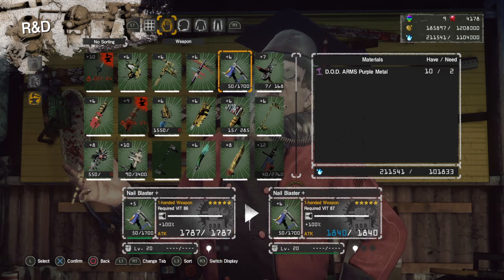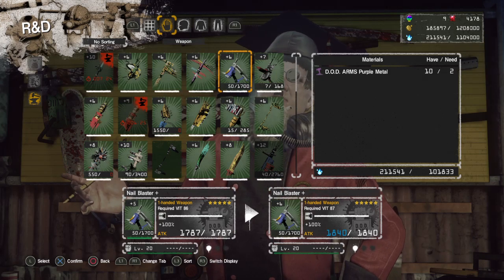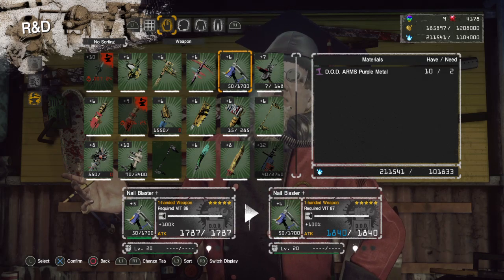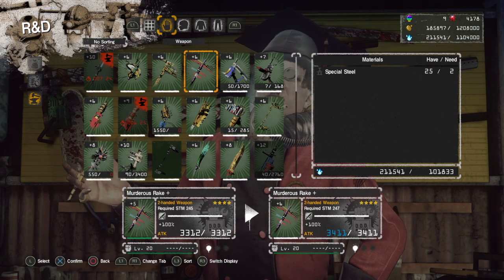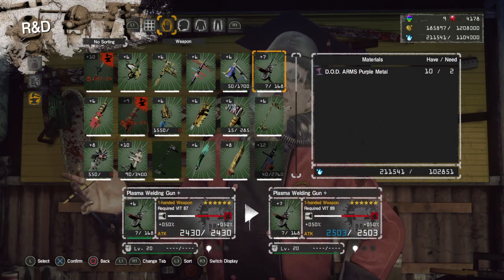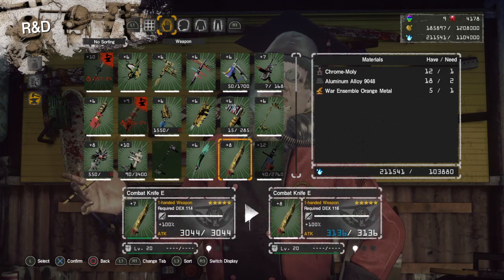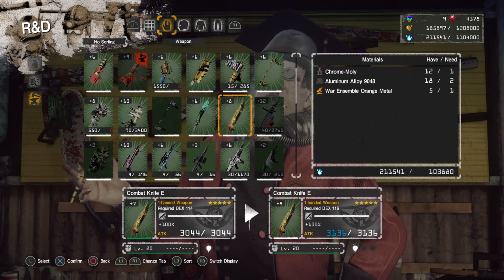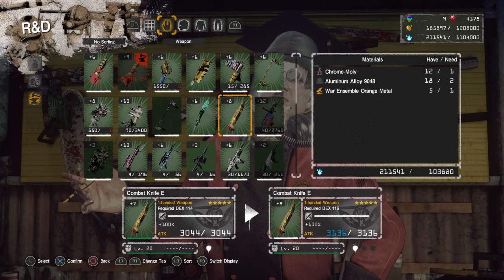The rules for weapons: the plus five uncap requires either two six-star materials or two faction-appropriate purple metals — purple boss drop metal, which is the reward for the highest force level. For example, the Nail Blaster Plus uses two faction-appropriate OD purple metals. The Murderous Rate Plus requires two Special Steel, which is a six-star material. It'll cost that same amount until it reaches plus seven, at which point bringing it to plus eight and beyond starts costing extras.